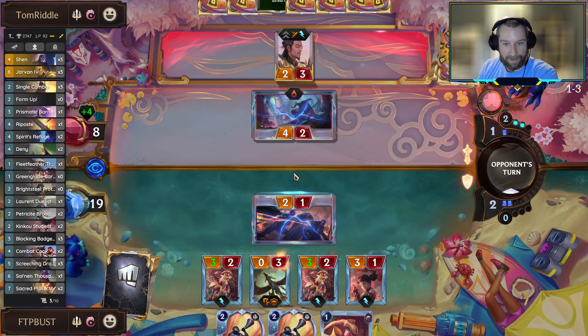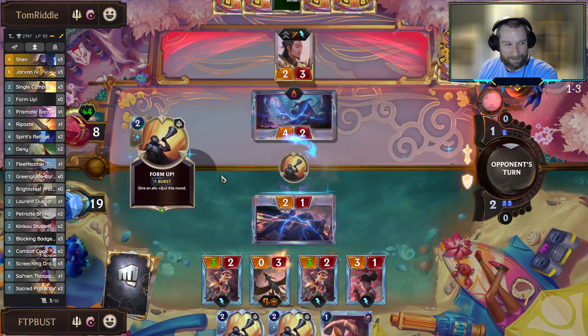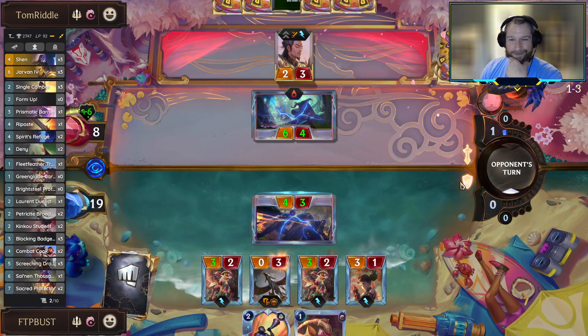If he goes with a Wuju Style that's still only two health. I guess Twin Disciplines is problematic. Is Twin Disciplines even still in the format? I don't remember - it's been too long with that one.